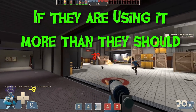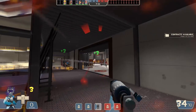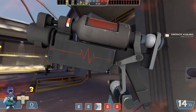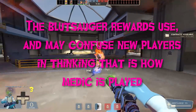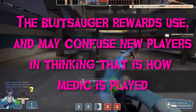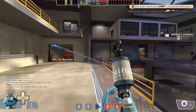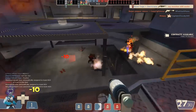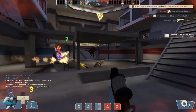Compare that to if the medic begins with his first unlock — there's a greater chance of it confusing newcomers, and they would believe that that's what they should be doing. But the second you've earned and equipped the Blutzauger, you've already begun your journey to discovering all the medic has to offer. And from there, the player doesn't need the syringe gun anymore, and can ride ahead without the training wheels.